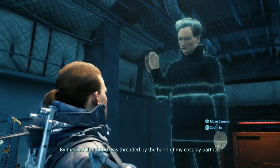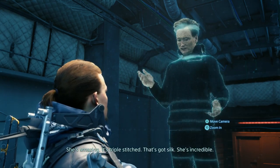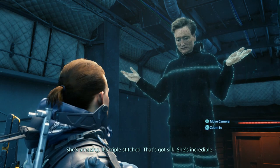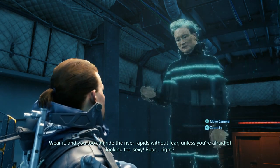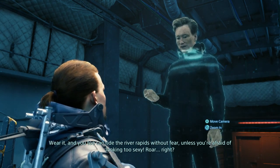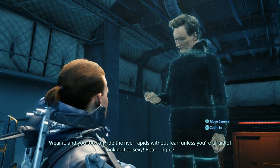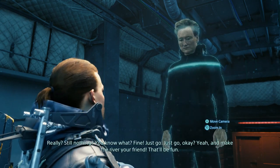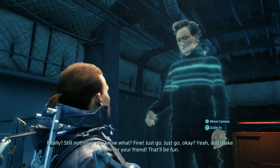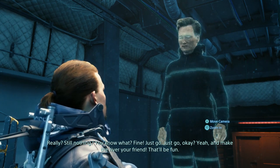By the way, that hood was threaded by the hand of my cosplay partner. She's amazing. It's triple stitched. That's got silk. She's incredible. Wear it and you too can ride the River Rapids without fear — unless you're afraid of looking too sexy. Really? Still nothing? You know what? Fine. Just go. Just go, okay? Yeah, and make the river your friend. That'll be fun.